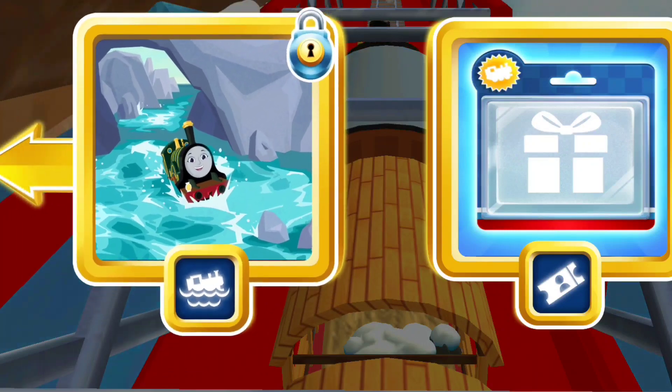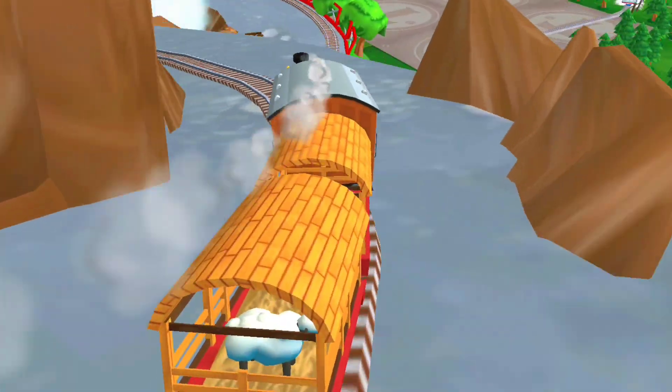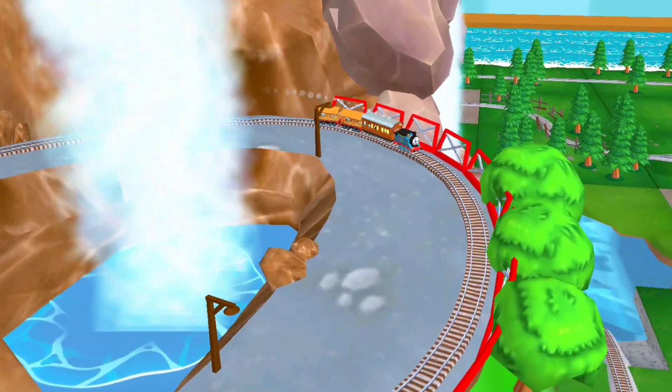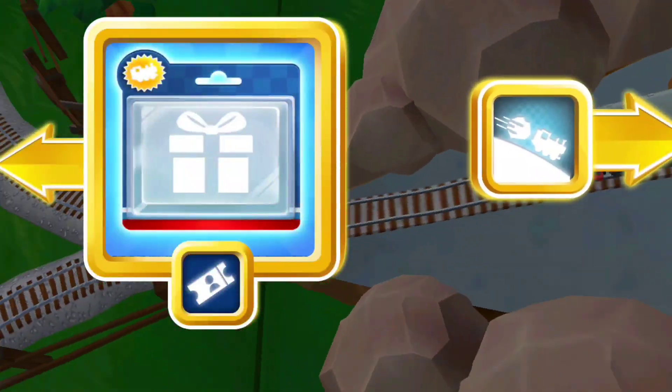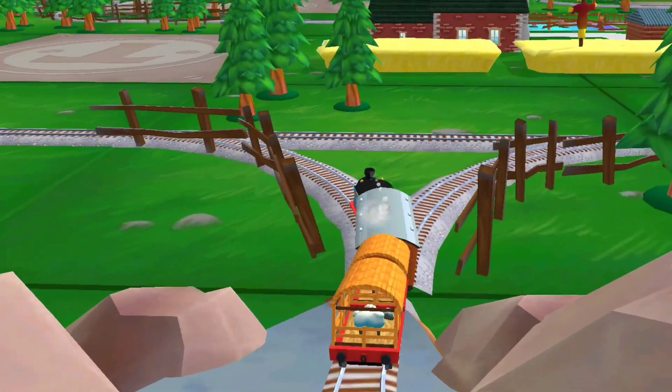Where to now? Left leads to... the Great Waterton Station's coming up. Right leads to The Boulder Cliffs. Left leads to The Great Waterton Station's coming up.